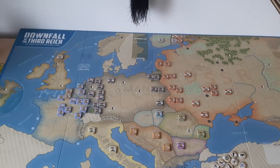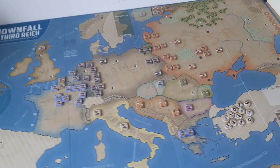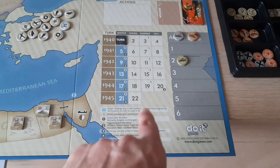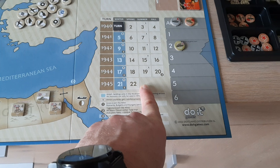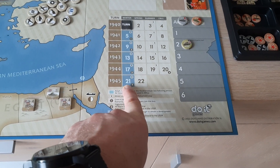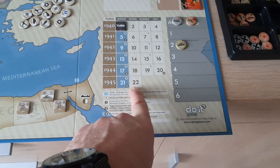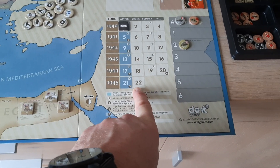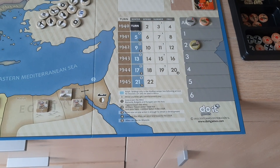So how does this game work? Well, first of all, the Germans win if they make it beyond turn 22 — so they actually perform better than historically. The Allies win if the Germans are defeated before they were defeated historically. And I believe that is a draw, even though I'm not 100% sure about that, but that would be the historical outcome.